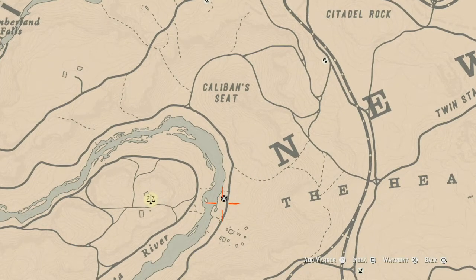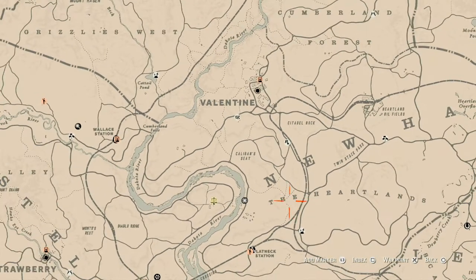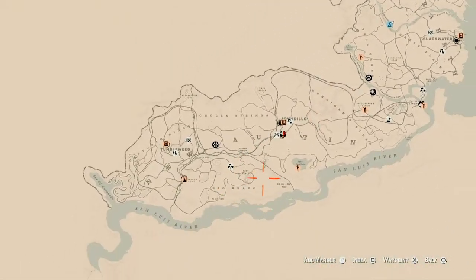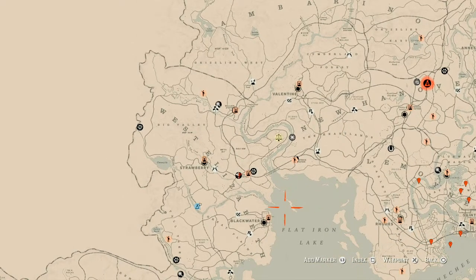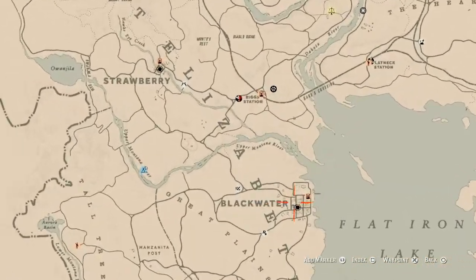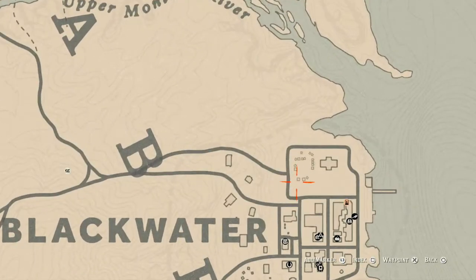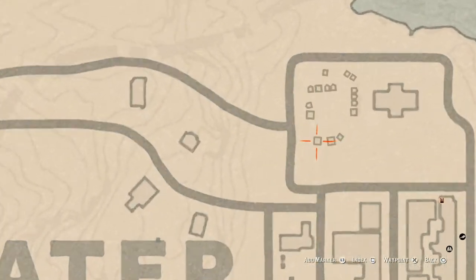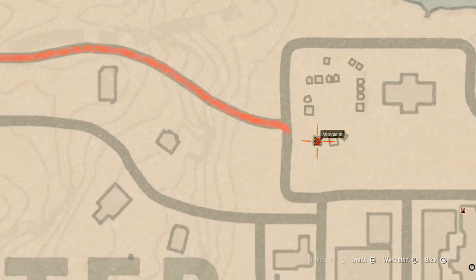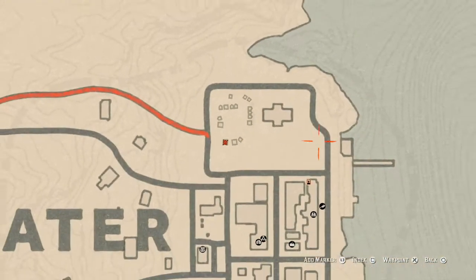Super easy. I wouldn't place a camp here because that's a waste of money in this area — you really only need camps down in New Austin. Anyway, the antique alcohol bottle for today is in Blackwater. It's a Caribbean Rum, right inside this big tent towards the back, on a crate or something like that.